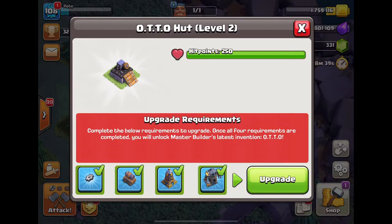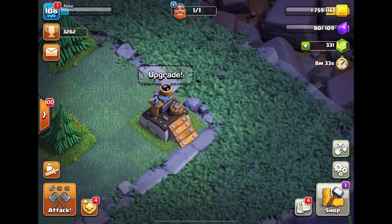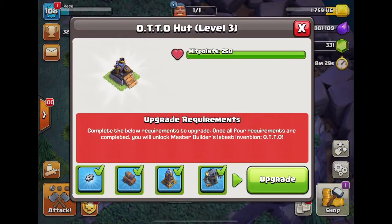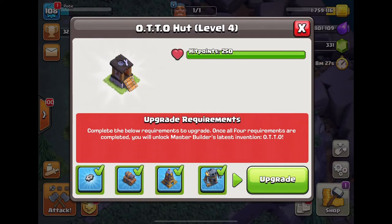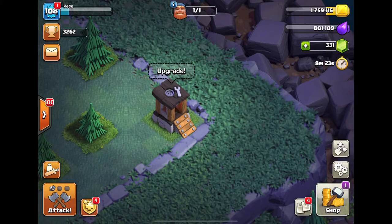Okay, let's upgrade it to level 3 — boom! As you can see, it got his little eye and a wind-up rotor at the back. Upgrade to level 4 — okay, so it's like a small hut with a wrench at the top. It doesn't look that good.